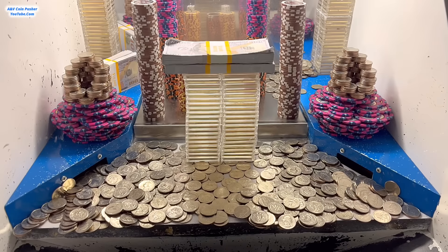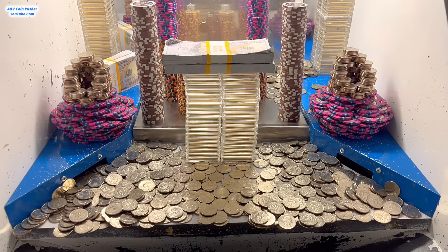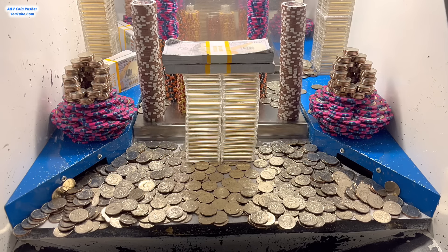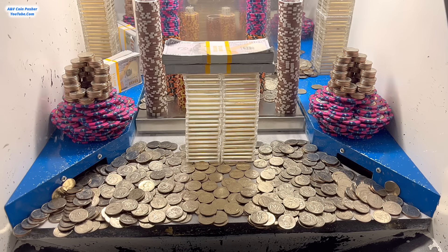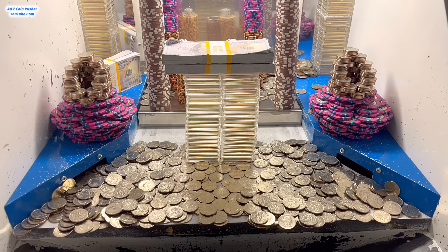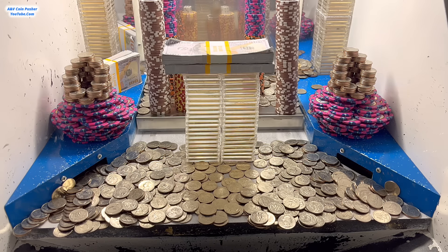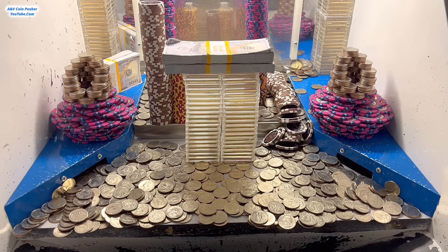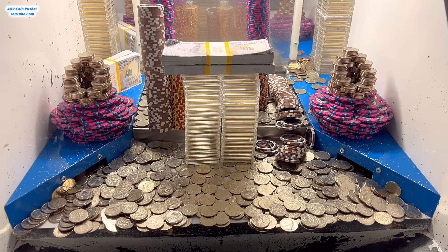I turned in the five dollar chip and all six of those one dollar chips — they gave me three thousand more quarters. They took the majority of the stuff that was on the blue shelves and put it all into the playing field — all the towers with the dice on them are back there on the pusher. I'm pretty sure you can see at least two of the four dice; the other two are stacked up on those really tall towers back there.